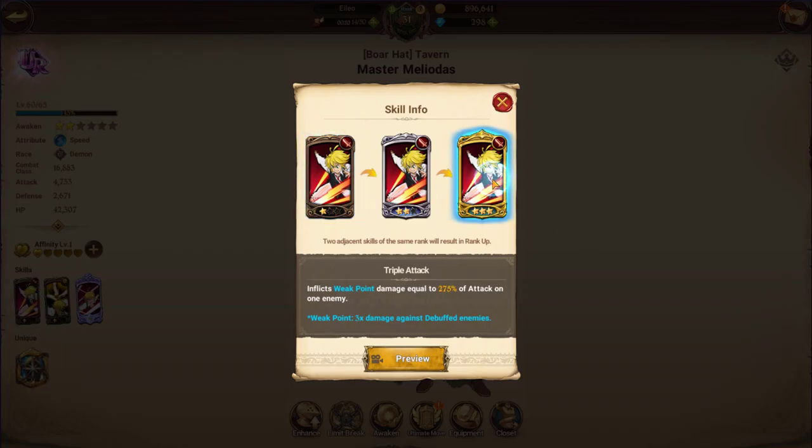His first skill is Triple Attack, and at three stars it goes to 275% of his attack and inflicts weak point onto an enemy. Weak point activates if there is a debuff on the enemy — they're going to take three times the damage from this attack versus when they're not debuffed. To be optimal with this move, the enemy needs to have debuffs on it, so you need to run a debuffer with him, especially in boss fights.